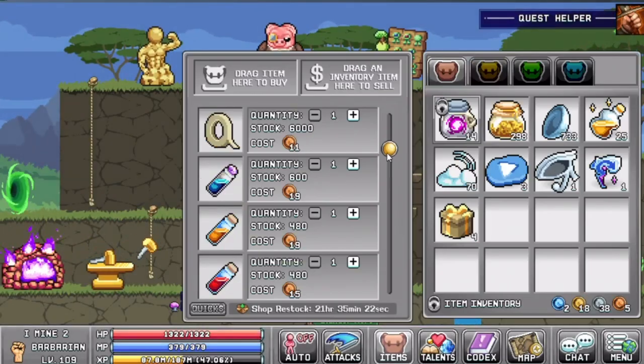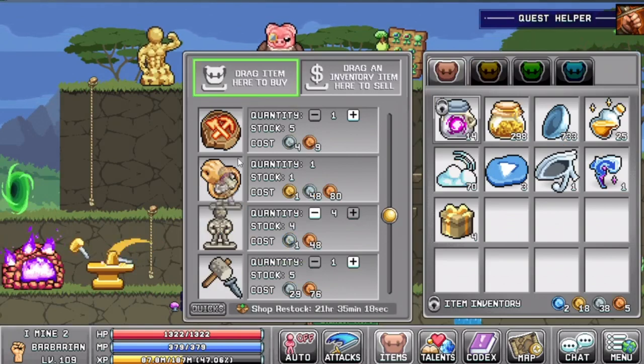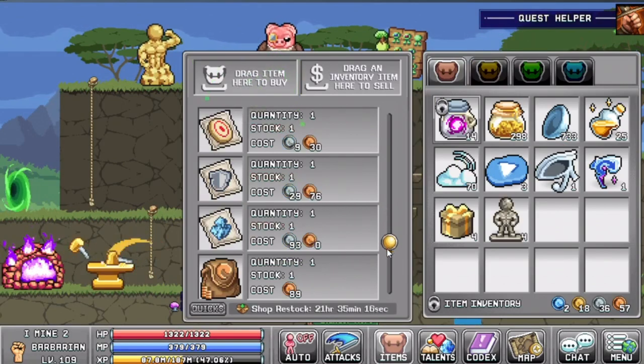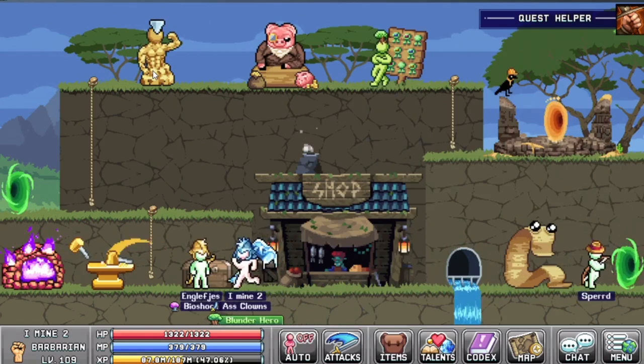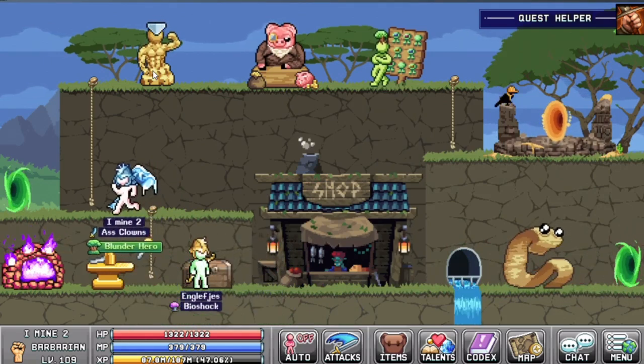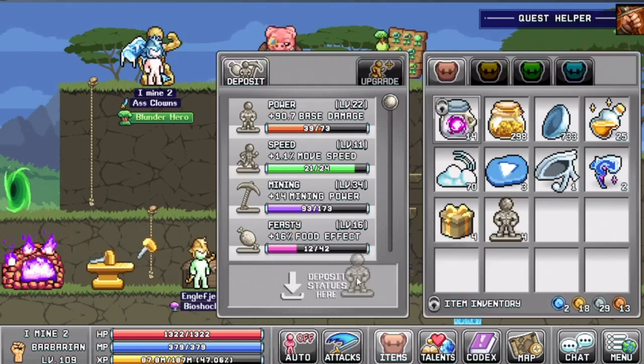Also in the main village you will have four statue buffs which will boost your power. You want to buy these every day in order to get stronger, and also buy the fragments from this world. After you do that, you can either save the statues in your inventory or go to the statue man and deliver them as soon as you can.